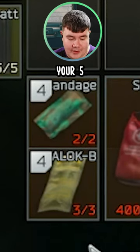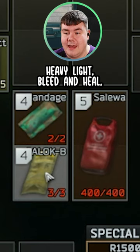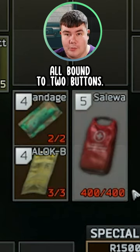That frees up your 5 for your Sulewa, and you have all your meds — heavy bleed, light bleed, and heal — all bound to two buttons.